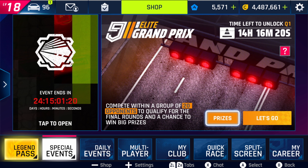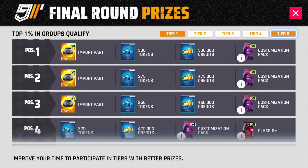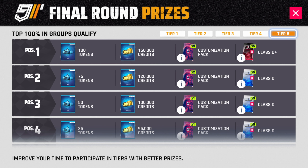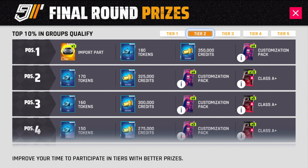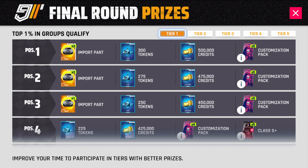Let's have a look at the prizes. In tier five you only get 100 tokens, 150,000 credits, free customization packs, and five class D+ packs if you finish first in your group. Tier four is just a few more on everything, and tier three is the same but slightly more than tier four. In tier two, first position gets rewarded with one epic import part on the Rematch C2. Inside tier one, first place earns three epic import parts, second gets two, and third gets one epic import part along with 250 tokens and 450,000 credits.